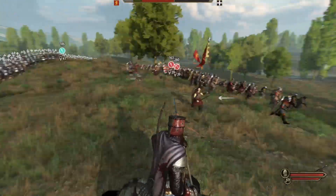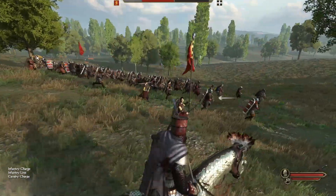The enemies start to fall back so I charge the infantry, take them out of shield wall formation, and charge the cavalry.